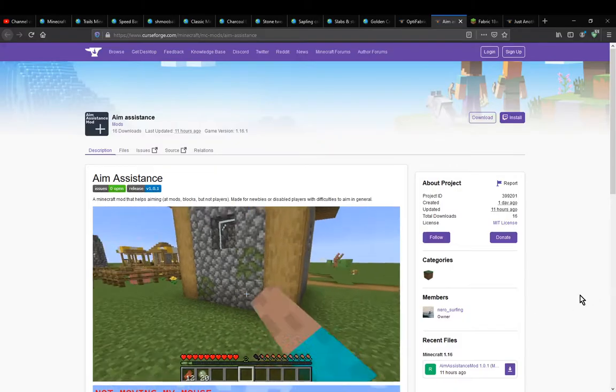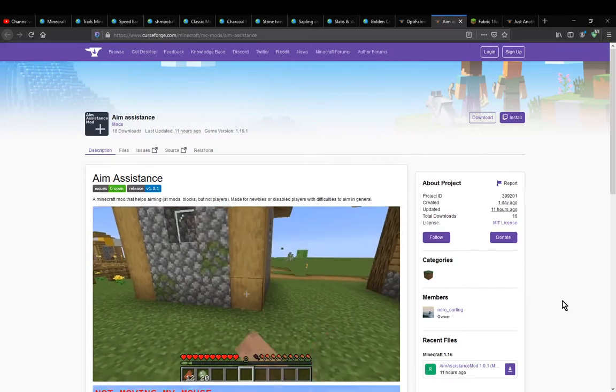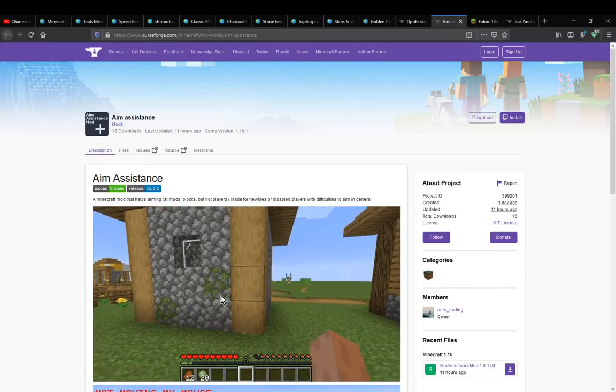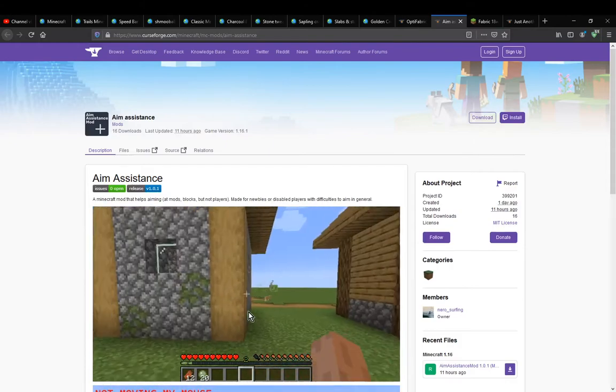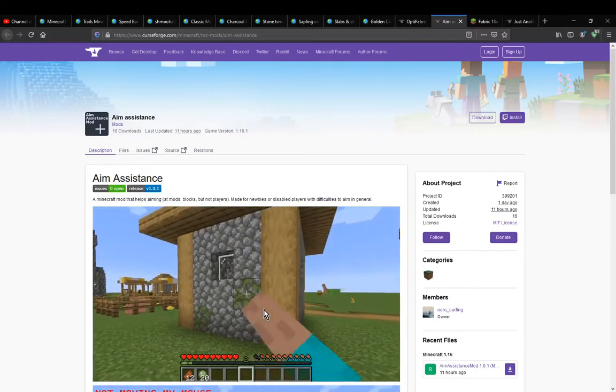Hello everyone, welcome to another mod overview, this time on Aim Assistance. A mod that adds the ability for your cursor to redirect to the centre of the block if you're just hitting it on the edge or side.